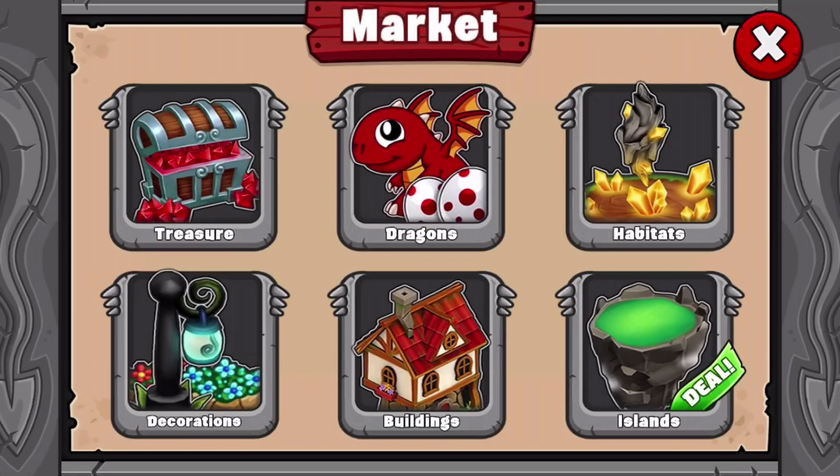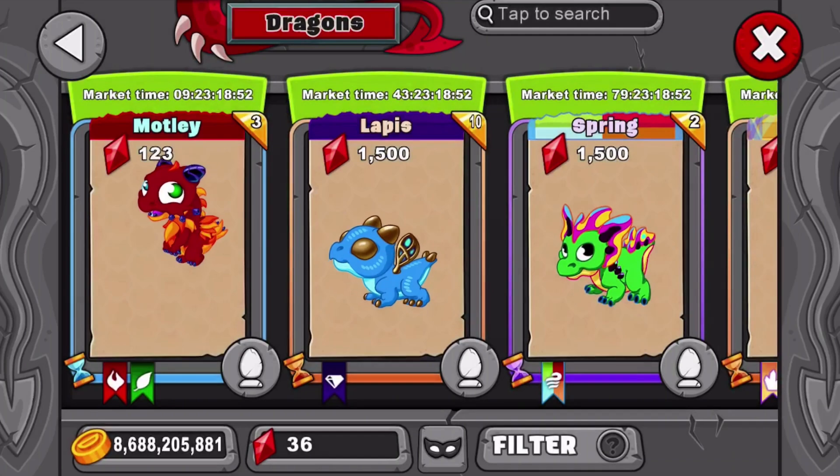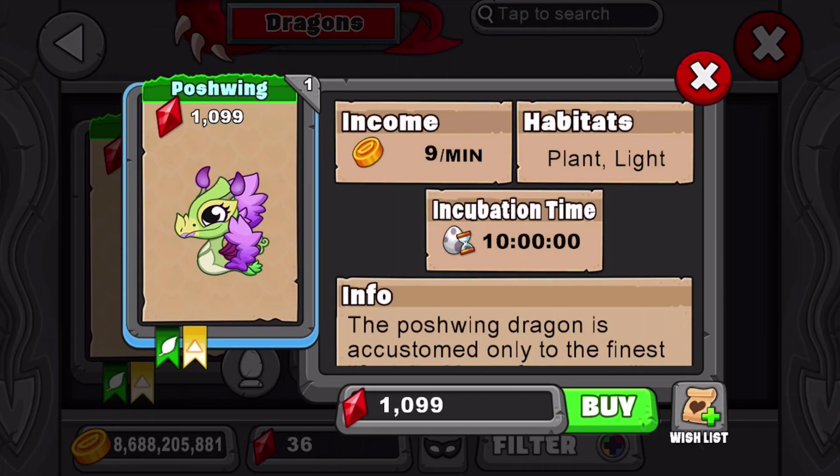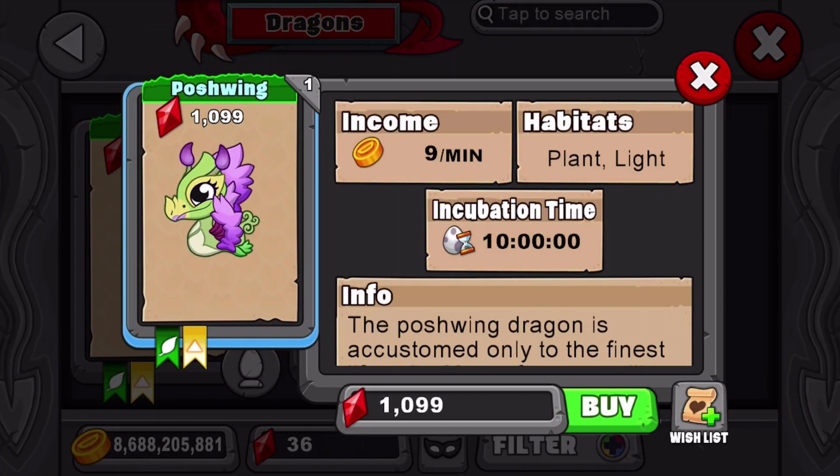Let's go find its breeding time in the market area under dragons. Look up the plant and light element. Here we go — Poshwing. The breeding time for this dragon is 10 hours. That's right, 10 hours.